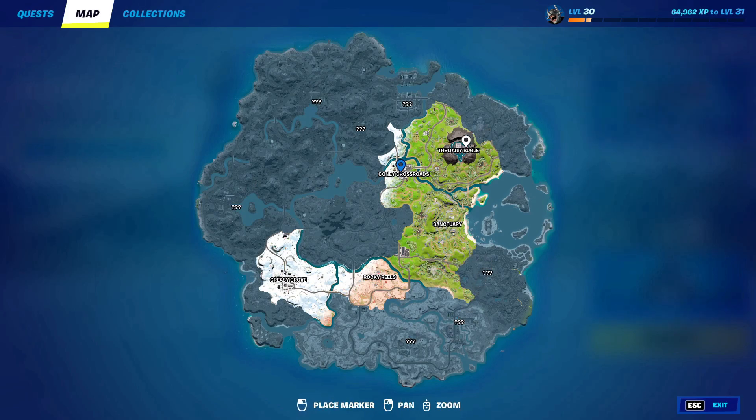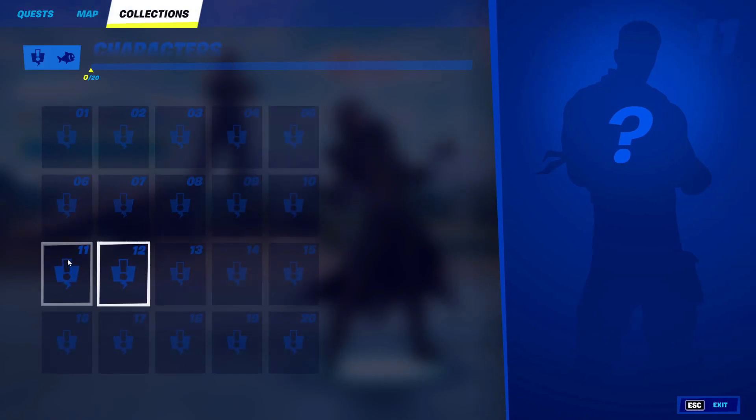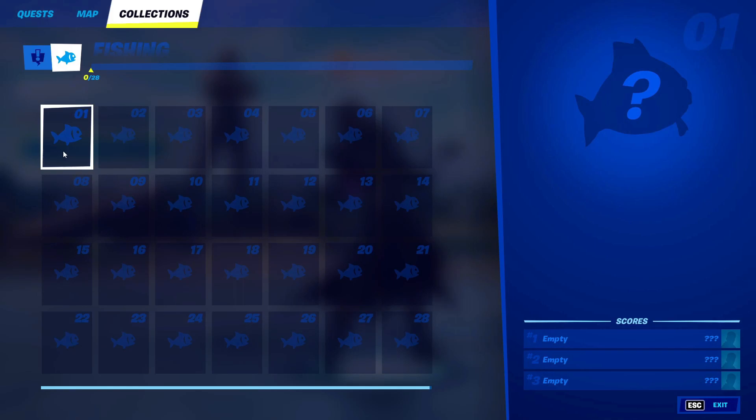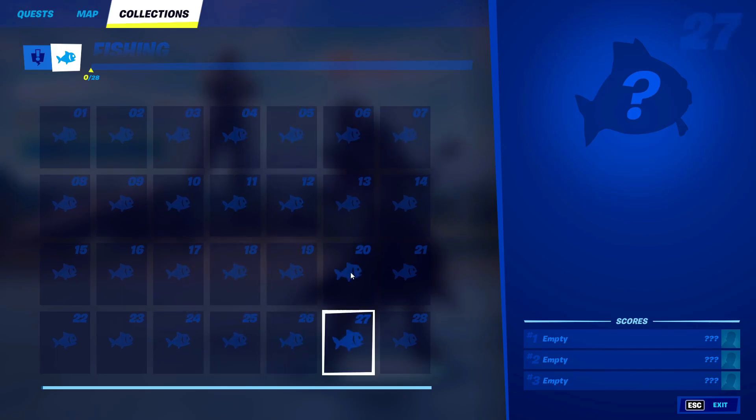Just click on every single one of them, do not miss anything. After that, go into collections, then go into characters and click on every single character you have in there. After that, go into fishing and click on every single fishing item too. You don't have to click them in my order, just click them as you like.